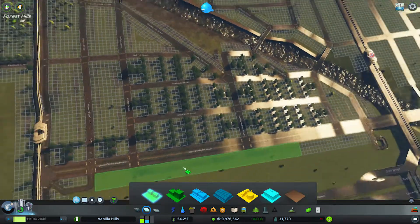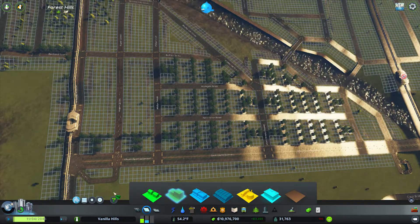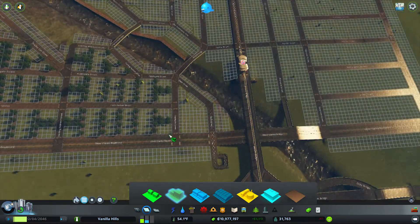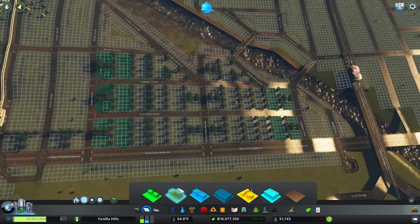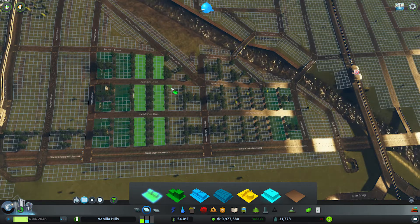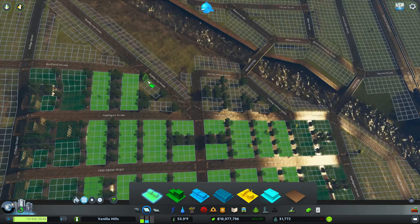Let's get some houses in here. We want this front section to be high density. We'll fill this in in a moment too, but for now it's going to remain empty. This with some high density and then the rest with low density. We did water up the entire area so I don't have to worry about that in general.